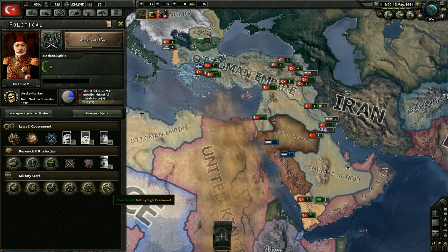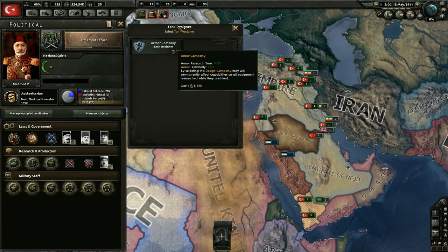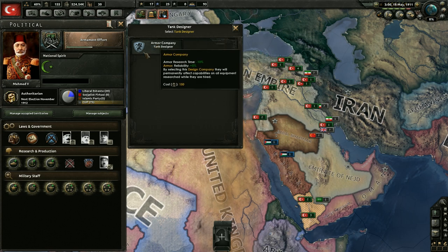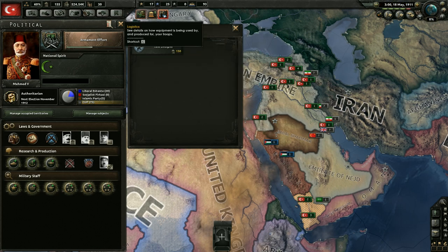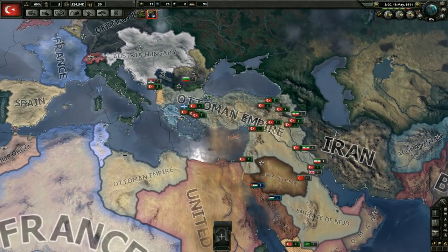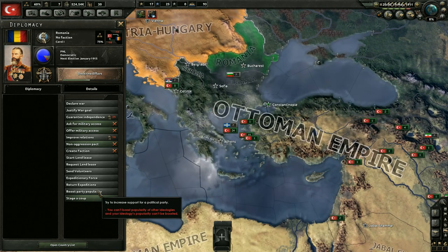We can modify our government. I wonder if the tank designer helps with getting the armored cars - I really don't know. We're not going to need ships until 1914 for sure. I guess we're going to get the tank designer - because why not? Can we boost party popularity in this mod? It says you can't boost popularity of other ideologies and your ideology's popularity can't be boosted - so it seems that's not even a mechanic in this mod.